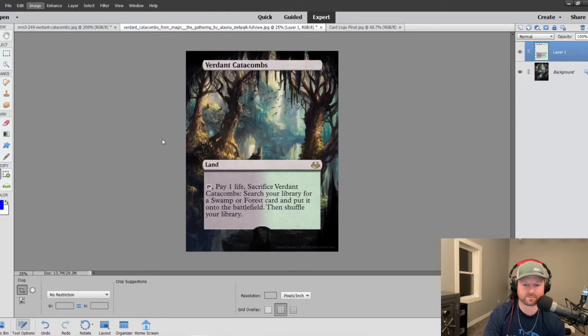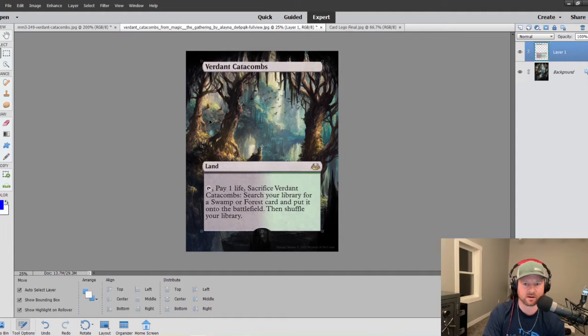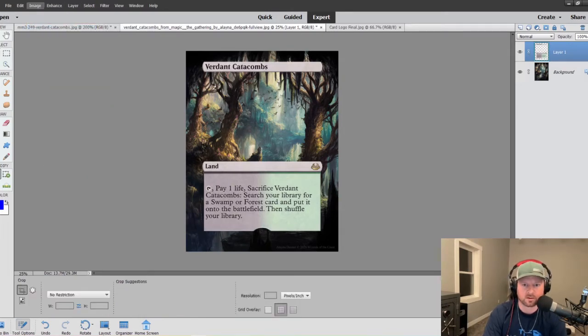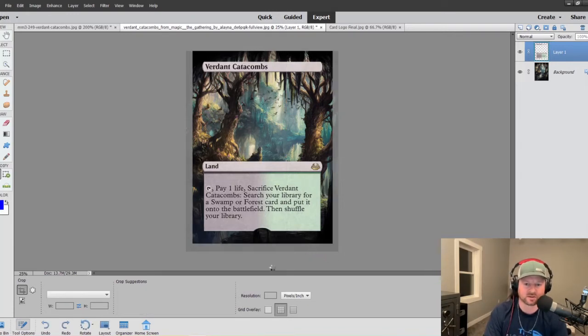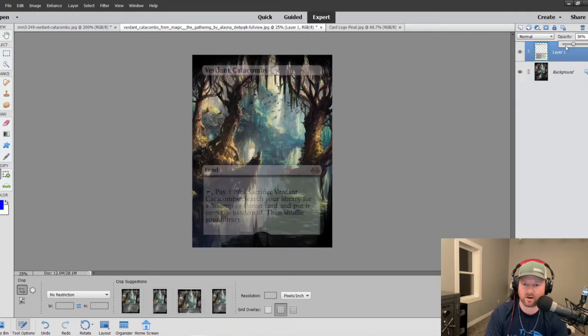Let's crop this. I'm going to shift this down just a little bit because it seems a little high. Now let's do the cropping. We want to cut that bottom out — sides look solid. You leave a little space because when you bring it into Word, you're going to be cropping it again. I typically make it a little bit bigger than normal but try to get it as close as possible. That looks pretty good right there.